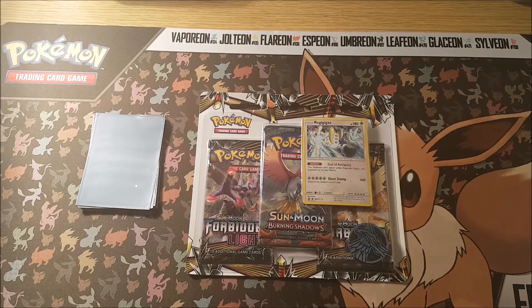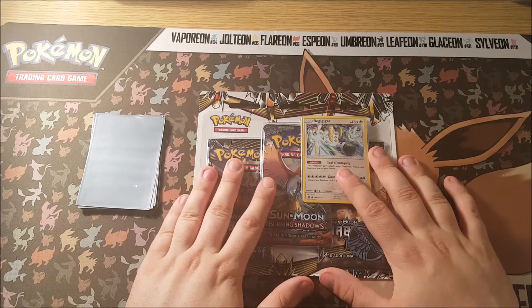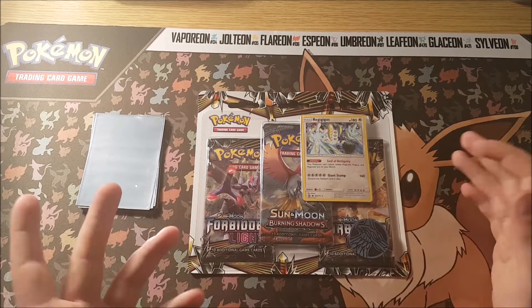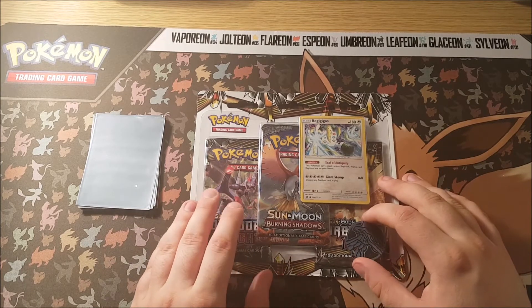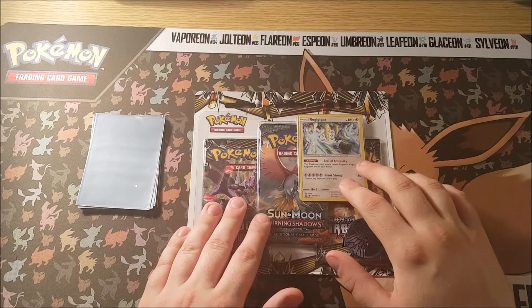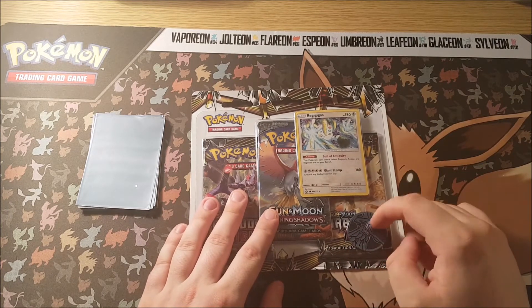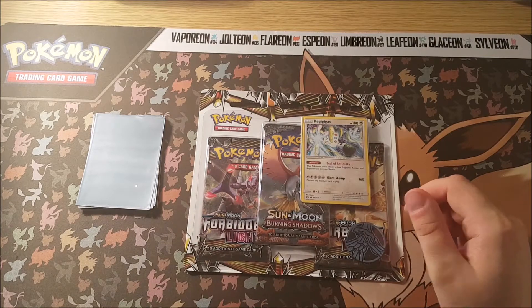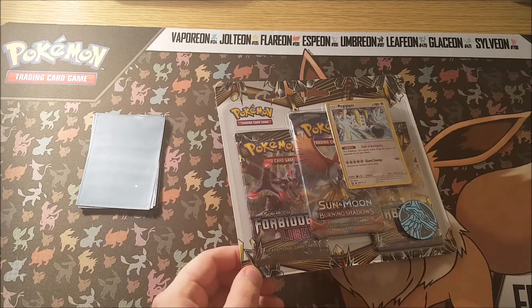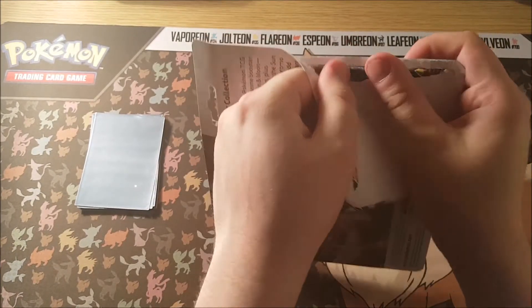How's it going YouTube, ExamplesTCG here coming at you with a brand new video. Today I'm bringing you guys a blister pack opening of Pokemon — we've got Burning Shadows, Forbidden Light, and Forbidden Light, so two Forbidden Light packs and a Burning Shadows pack, as well as a Regigigas promo and a coin for flipping heads and tails. I'm just gonna get into the video and go from there — let's crack into this right here.